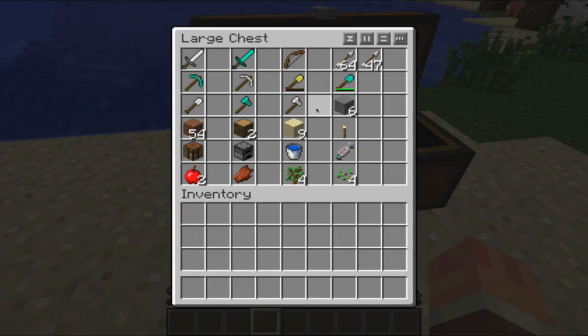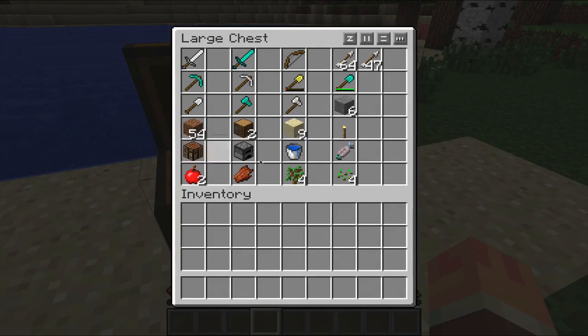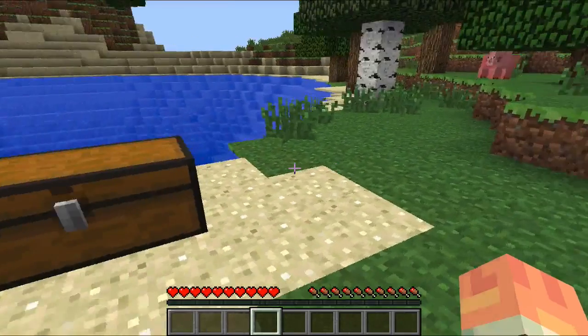But you can auto-organize your inventory. One of the settings is a middle click, so if you're in your chest or whatever and you quickly drop off everything, just middle click and everything will be auto-sorted. It's extremely cool.